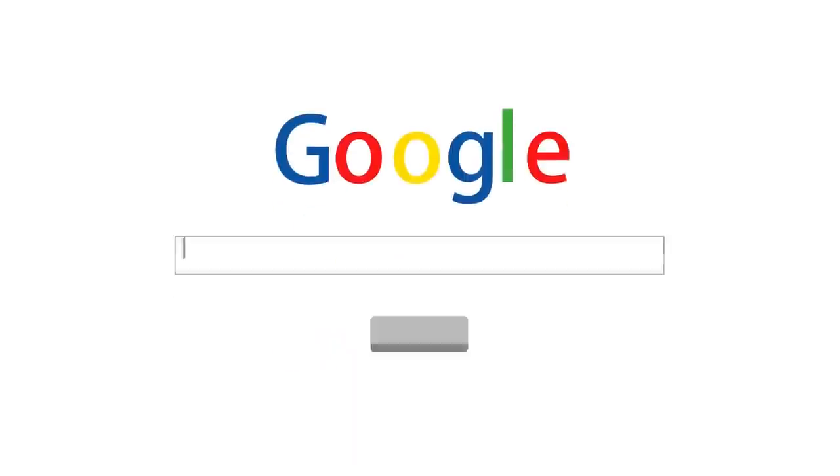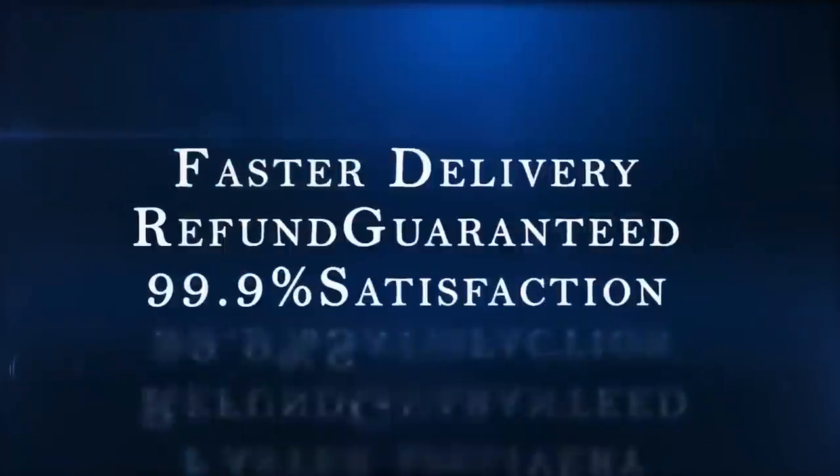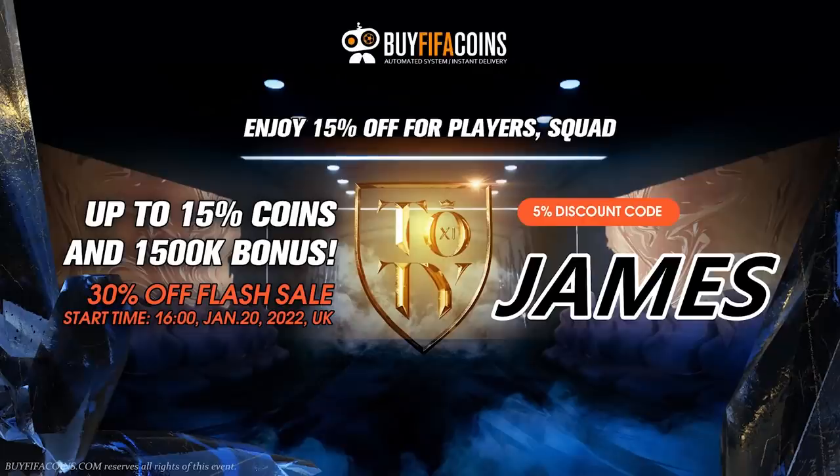If you're looking to get yourself some FIFA coins this FIFA season, make sure to head over to buyfifacoins.com. They are the most reliable, most satisfactory, refund guaranteed, fast delivery — all the things you could possibly want. Make sure to use code JAMES at checkout to get yourself 5% off.